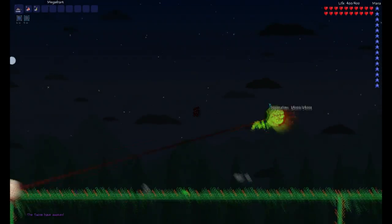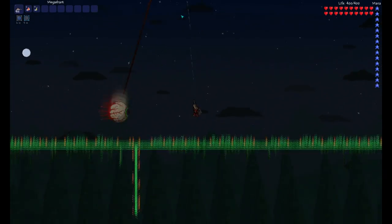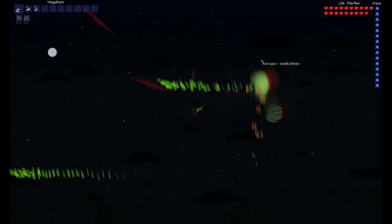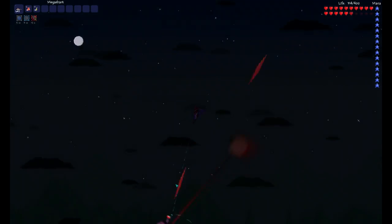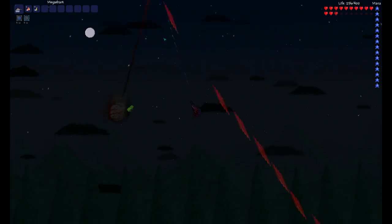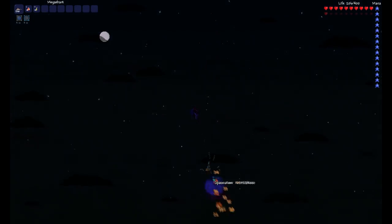When you're ready to fight the twins, you want to pop your iron skin potion and use a mechanical eye to summon them. Basically you want to go up and down while doing as much damage to them as possible and avoiding their attacks. I always kill Retinazer first because he's a lot harder to deal with alone. This fight took me like 2 minutes, it was so quick.